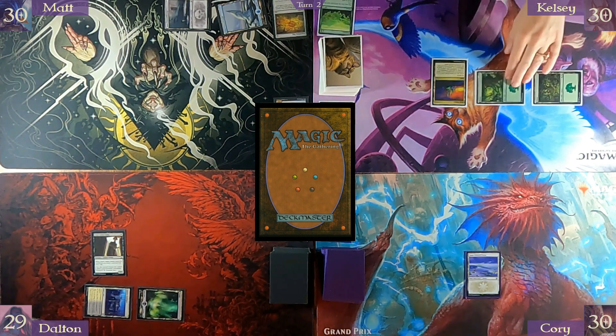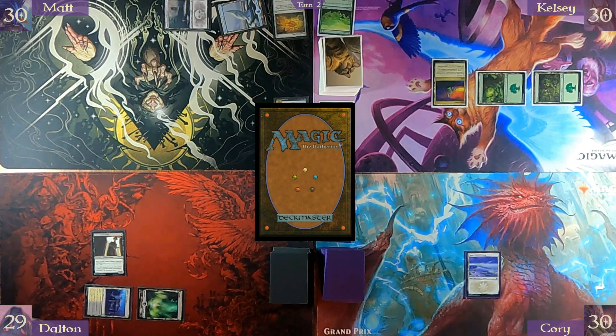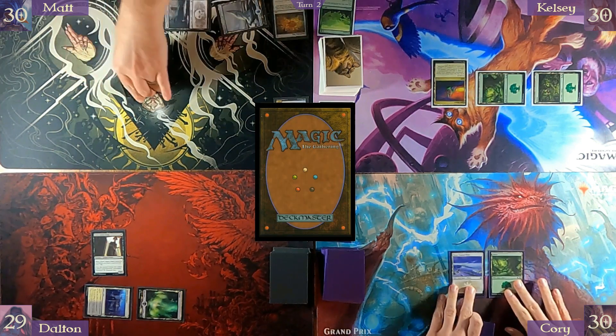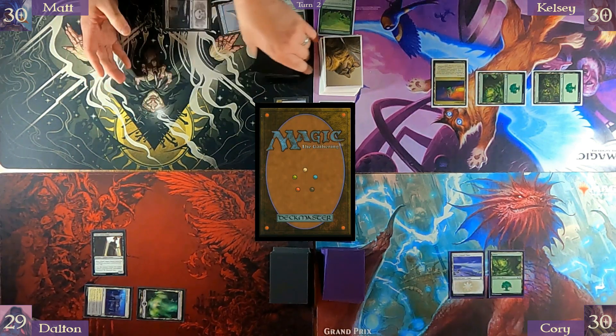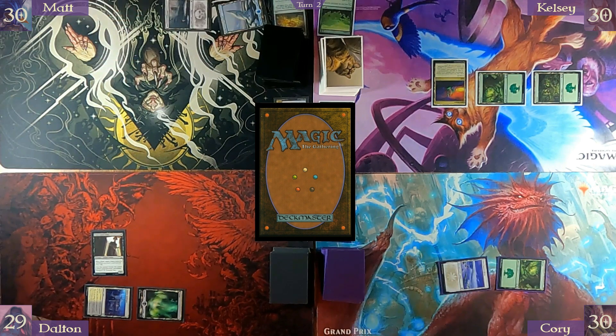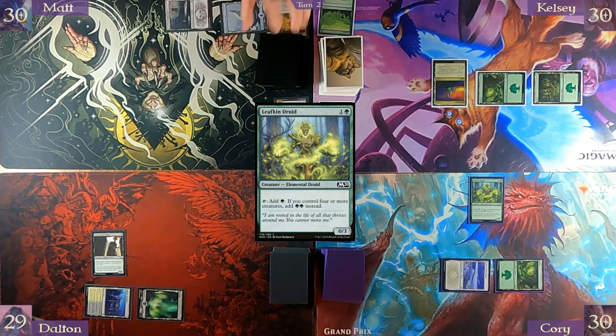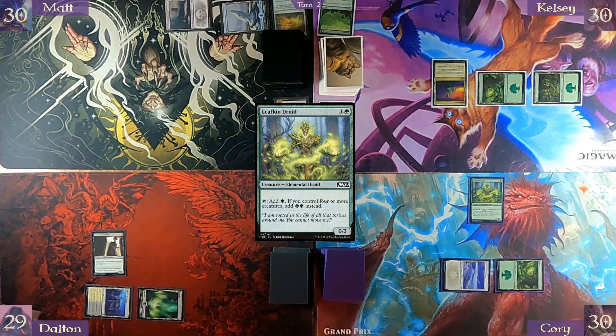Is that how you base what hand you keep if you have Opal Palace? No, I just ended up getting it twice. I will play this Snow-Covered Forest — it's supposed to be one but I was short. I will pay two to play Leafkin Druid — it taps for green, or two green if I have four or more creatures. Pass turn.